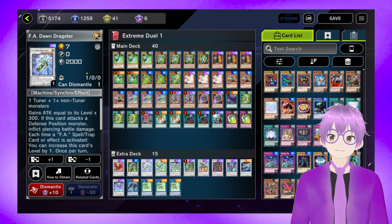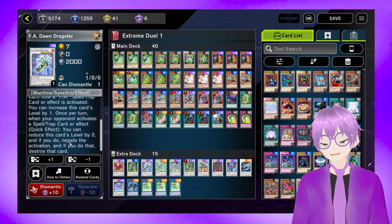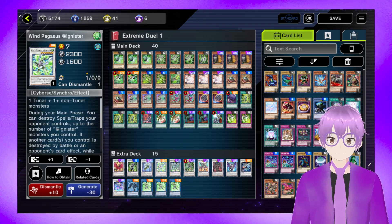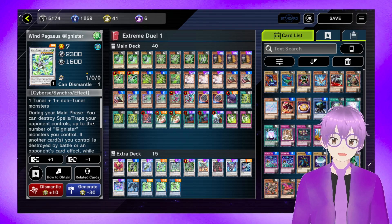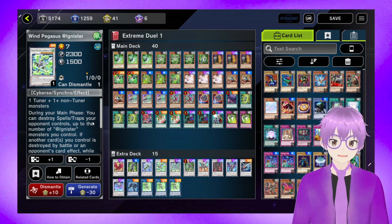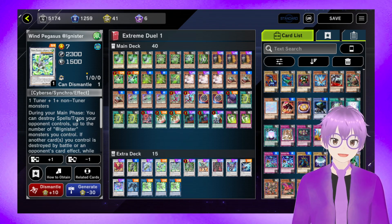And it has a graveyard effect that I have yet to really make use of because Zeta normally sticks around. Then we have an FA Dawn Dragster — a Spell/Trap negate, decent, just another level 7 target. We've also got Wind Pegasus Adagnister, here as another option, and I owned one so I'm playing it. It's also here for the Dogmatika matchup.